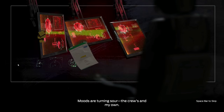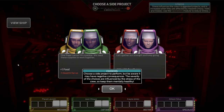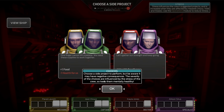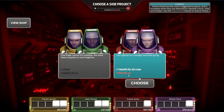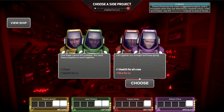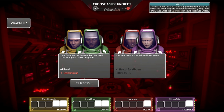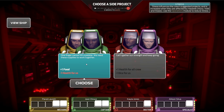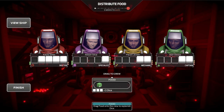Moods are turning sour. This is where stress comes into play. We choose a side project, but be aware it may have negative consequences — the severity is influenced by crew stress. We could restore one health to everybody, but they'd lose one die. Or we could get one food, which lowers two crew members' health by one but gives us food, which restores three dice and makes a big difference every turn. I'm going with the food — it's riskier but worth it.